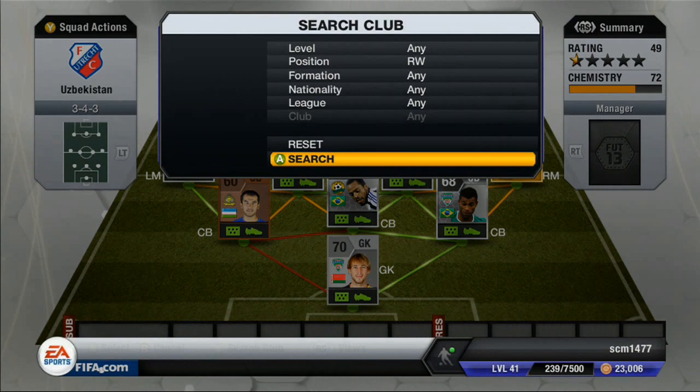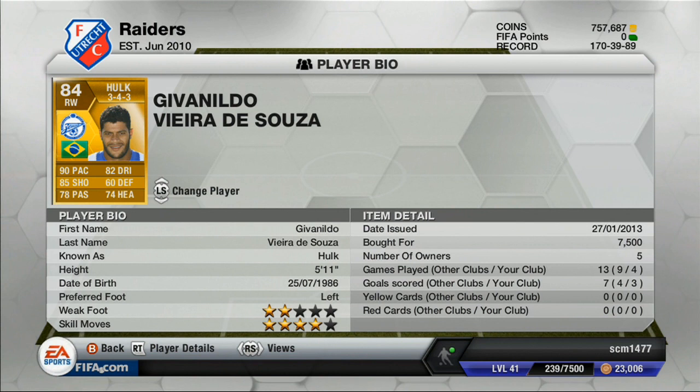At right wing, we have Hulk — the only default right wing in the Russian League, I think. Only 2-star weak foot, 4-star skills. Only cost 7,500. 90 pace, 85 shot, 78 pass, and 82 dribbling. I've heard on the forums people always hate him because his agility is pretty low, but I didn't have a problem with him. He scored a couple goals for me and I thought he was one of the best players on the team — actually the best player on the team, because my striker disappointed me.